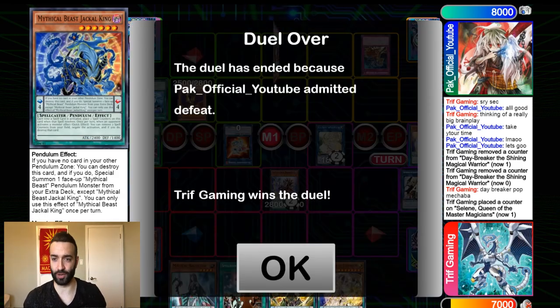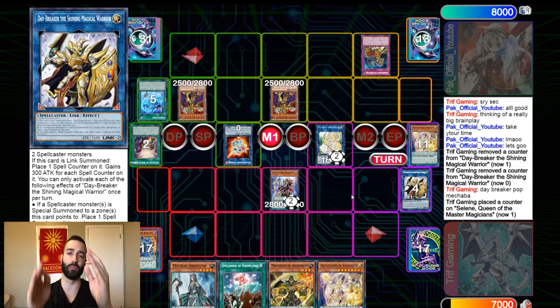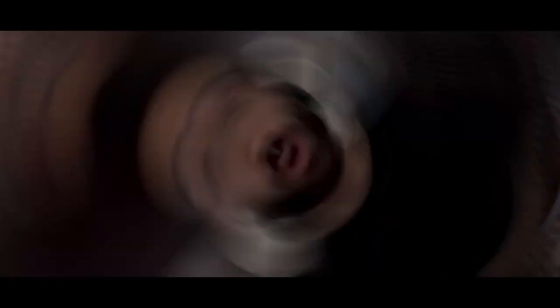Jackal, summon Cerberus, banish, attack for game. Great game there from PAC — he did everything he could. But it just proves how easy it is for Pendulums to obliterate Ellich, which is just the freest victory I've ever seen since Brick Stars. So if you guys liked the video, make sure to smash the subscribe button, check out all the links down below. I stream every single day on Twitch, so go follow my Twitch and check out the playmat on triffgaming.com. Hope you liked the video — see you in the next one. Peace, bye for now.